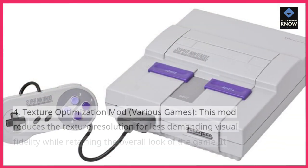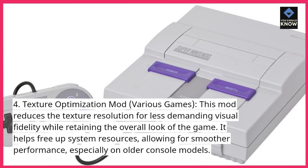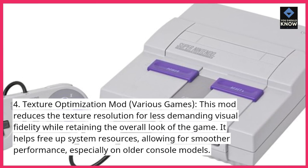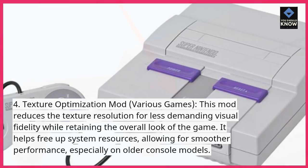4. Texture Optimization Mod, Various Games. This mod reduces the texture resolution for less demanding visual fidelity while retaining the overall look of the game. It helps free up system resources, allowing for smoother performance, especially on older console models.